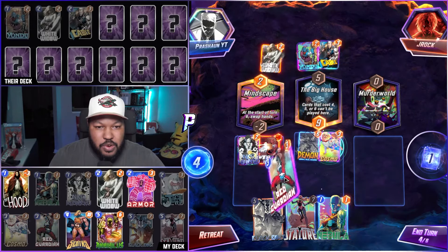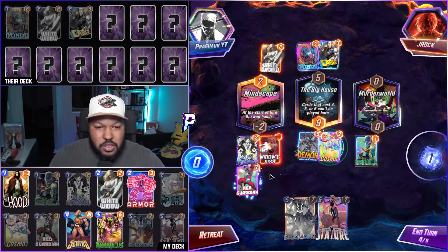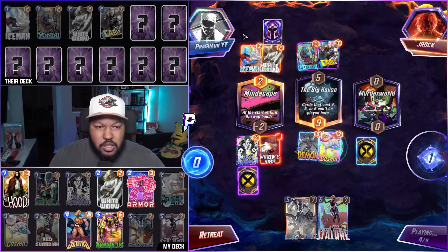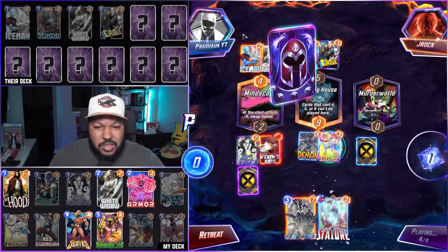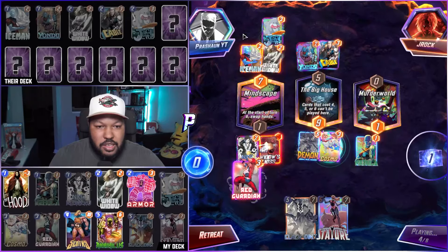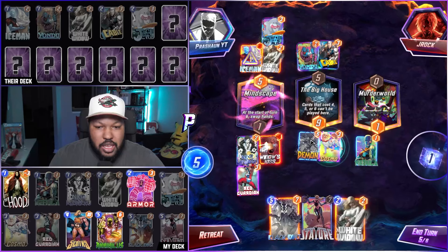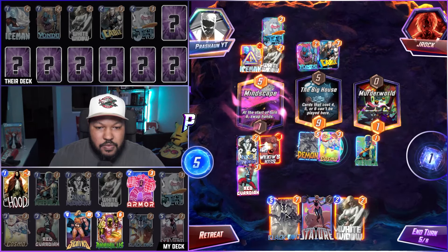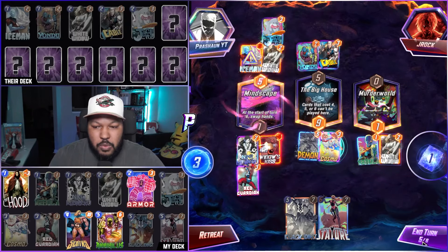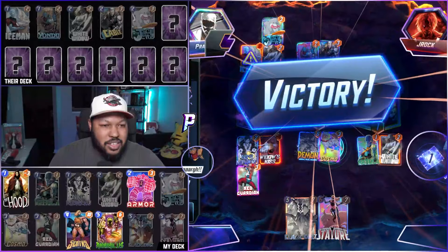Turn four. Iceman hit Stature — that sucks. Can I get an Annihilus? No. We play our own White Widow and they retreat. Let's go!